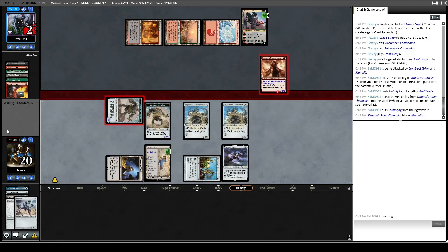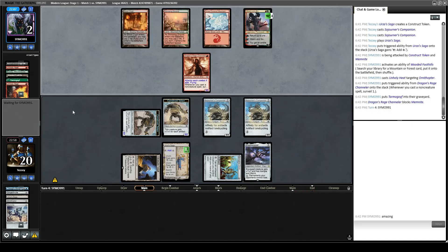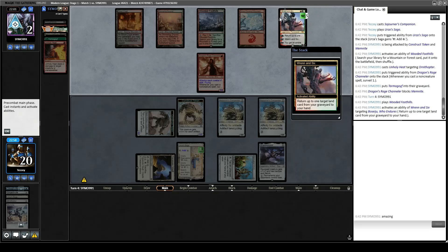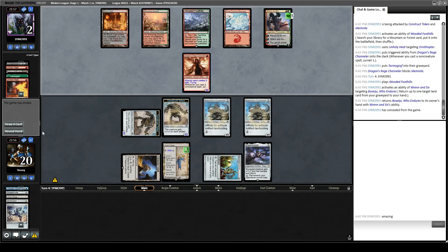I don't know what they could possibly topdeck to get them out of this, because they have to attack with DRC now. They're forced to attack with DRC — they can pick up Basal Thrull, it doesn't matter. Because they have Delirium. And opponent concedes. Very, very clean match there against Jund, which is the way it should be, frankly.